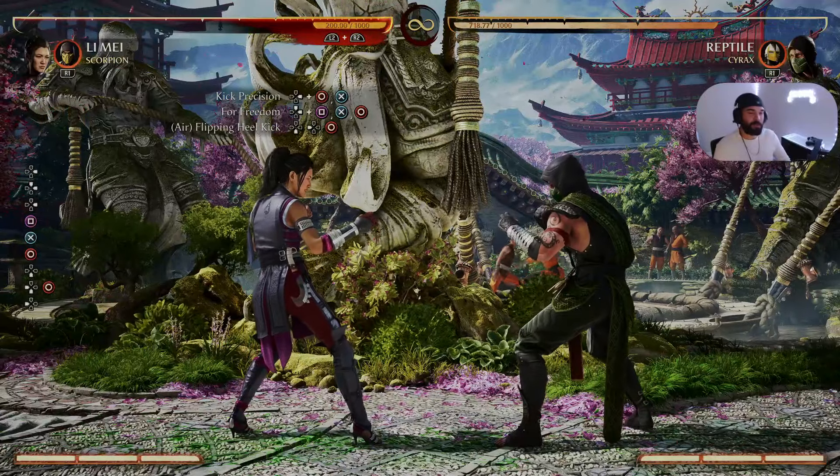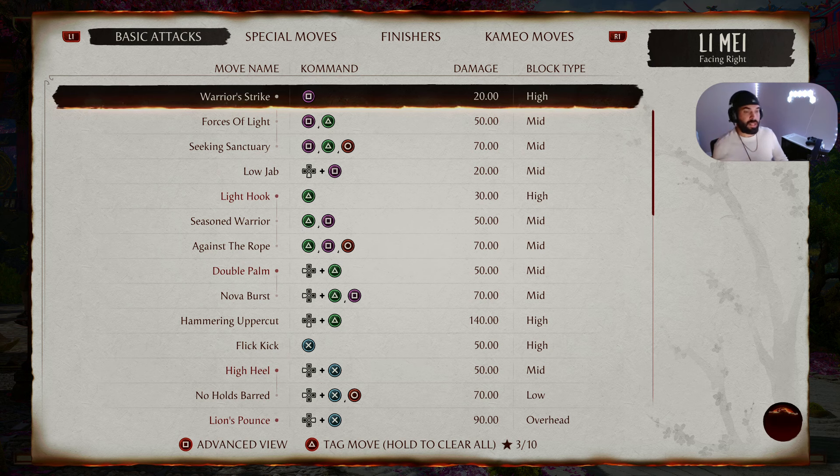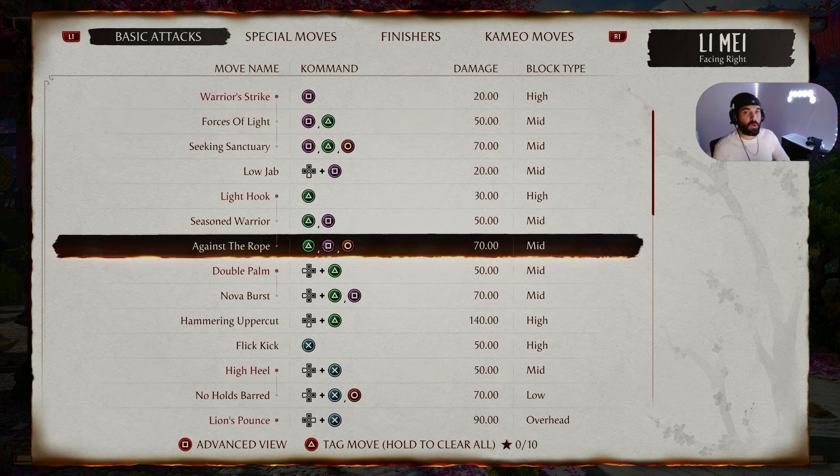20 damage — let's go! I got more for you, so let's get into the next beginner-friendly combo. You can track your moves by hitting Triangle over them and it will track on your main page. To clear all your inputs, just hold down Triangle and they'll disappear.